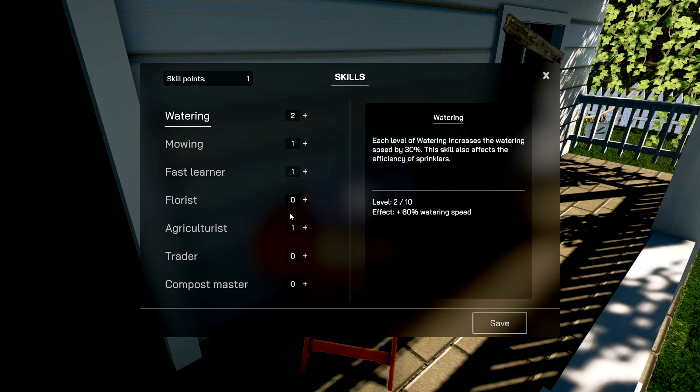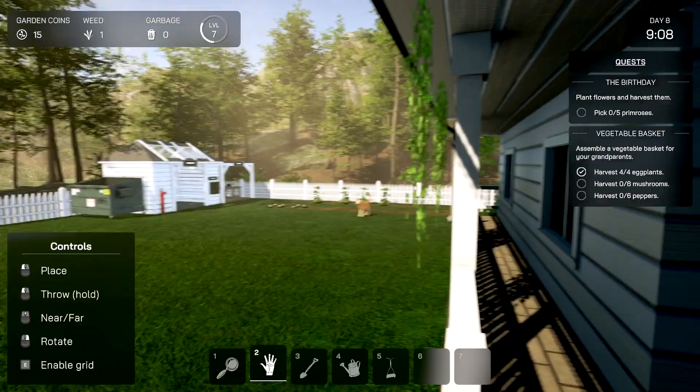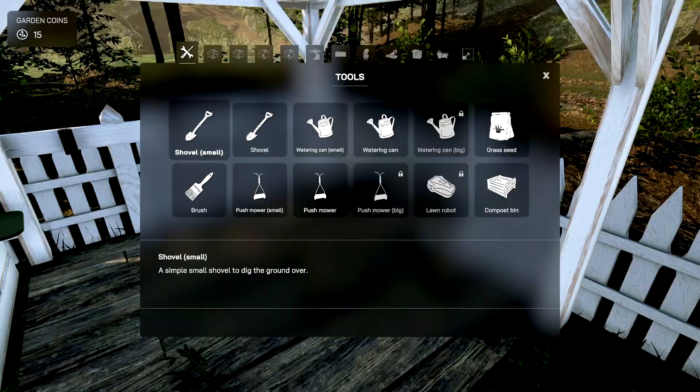Slam dunk! It's only trash but it's like that in real life. Skill points — Florist increases the harvesting speed of flowers and income of flowers by eight percent. I need more money, I'll take it. We're about to get some flowers too, so might as well make that happen.